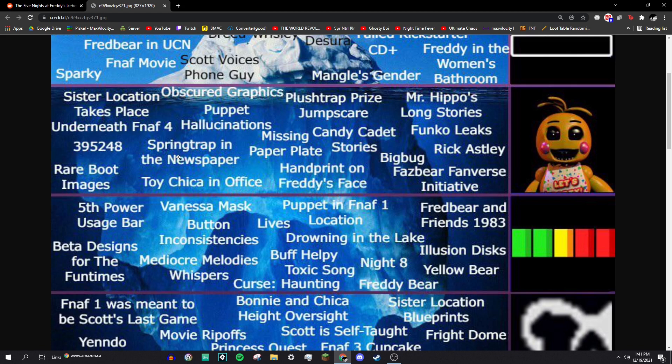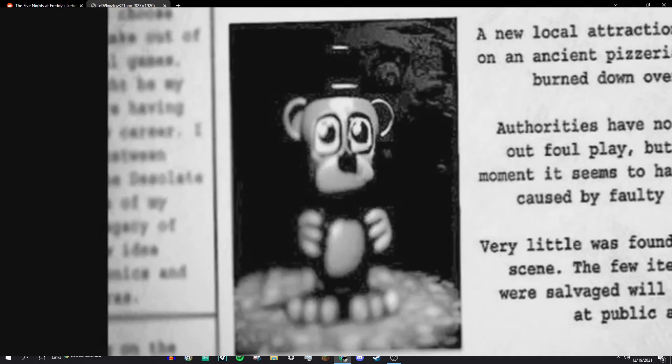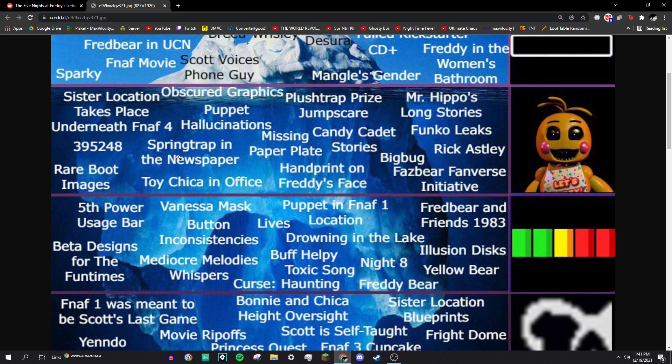Springtrap in the newspaper: in FNAF 3, after you beat the game and everything burns down and you get the newspaper, if you brighten it up you can see Springtrap in the background, meaning that he escaped. That's pretty easy.